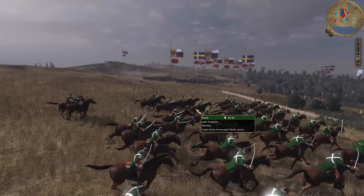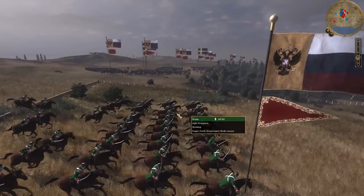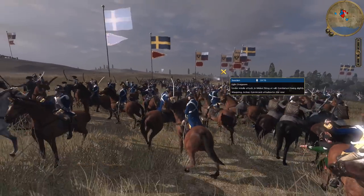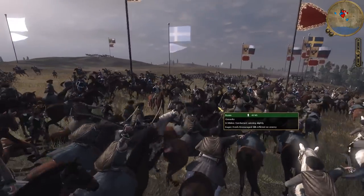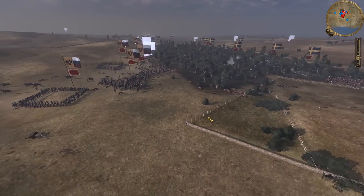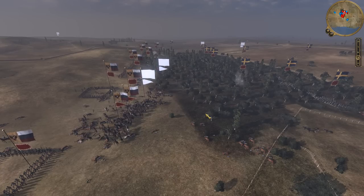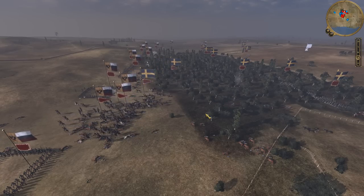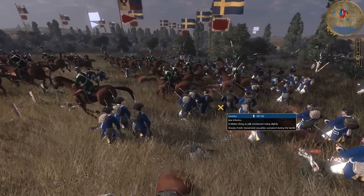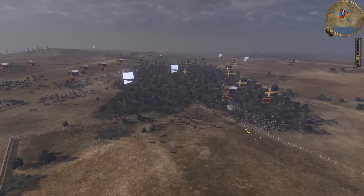The guards have formed square, and now we have Russian Hussars and Light Dragoons coming around to put the nail in the coffin. Because of the canister shot, the flanking cav, the Cossacks coming in, and the square formation, they were able to obliterate that cav. When you have fast cav like Hussars or Light Dragoons — go in, go out, do not hang around. Don't become friends with the enemy because they will butcher you in prolonged engagements. That's going to be it for the Swedish cav. Russia is attacking the Swedish lines — it's a little bit of a surprise attack there.